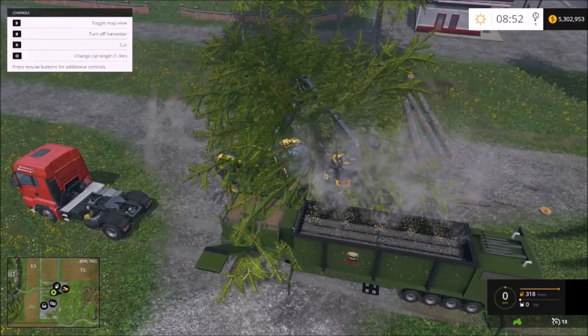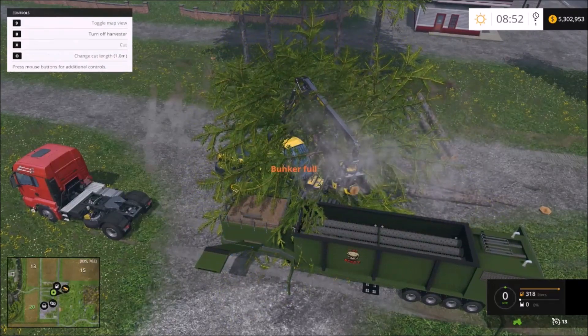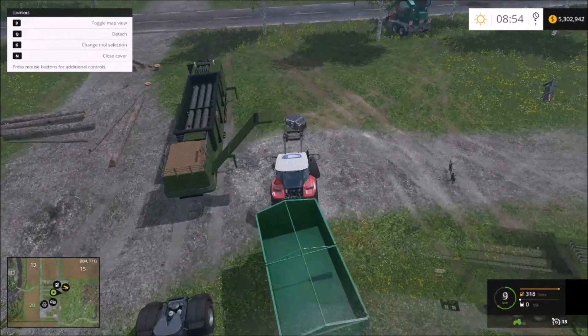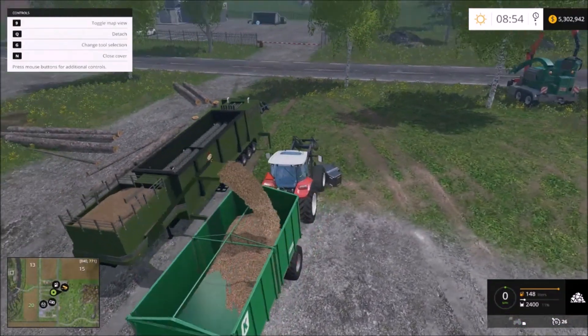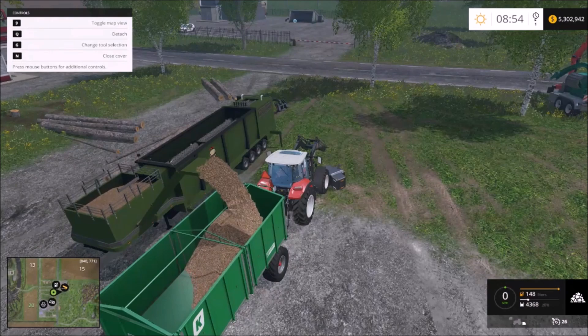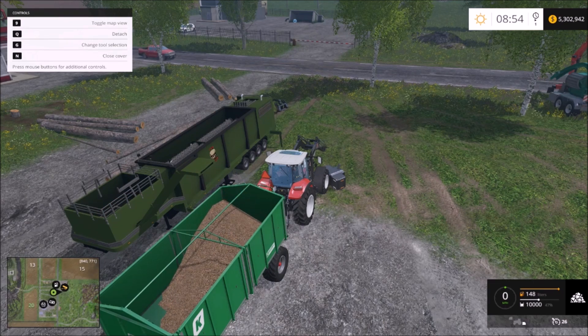You don't have to keep a trailer next to it — after you fill the wood chopper, you can just attach a regular smaller trailer and take the chips wherever you need. It's much easier, because moving this beast around is pretty hard.